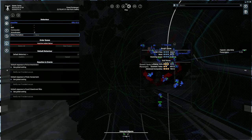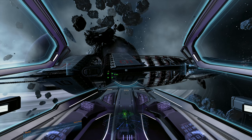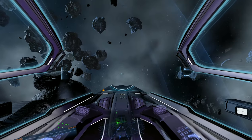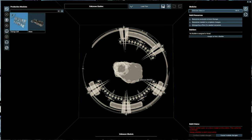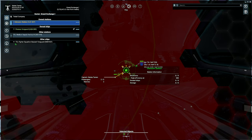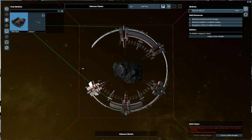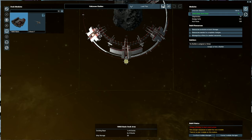Right, so we need to build a dock for this station. You can click on it and right-click, then press T and do 'plan build.' Or you can go to Map > Property Owned, find the station, and go into plan build from there. We need to build a dock, so go to 'dock' and select the basic dock we need. You can place it on the nodules — there are two positions, top or bottom.